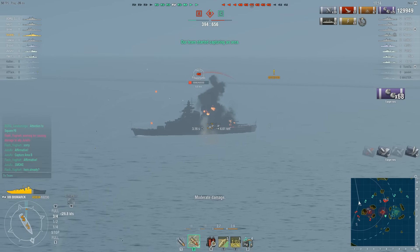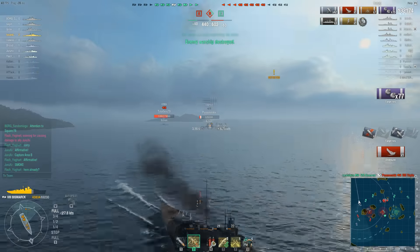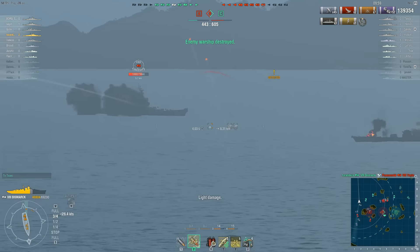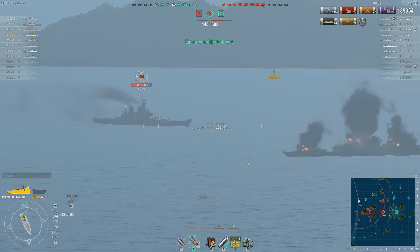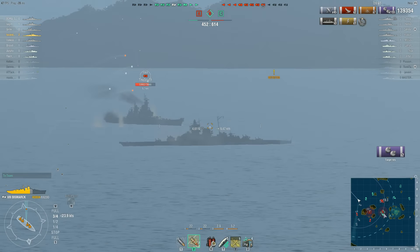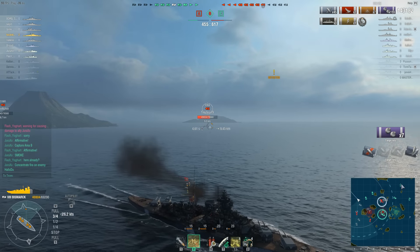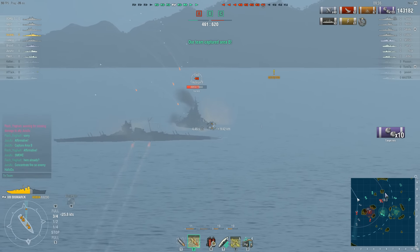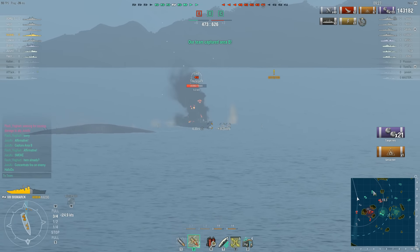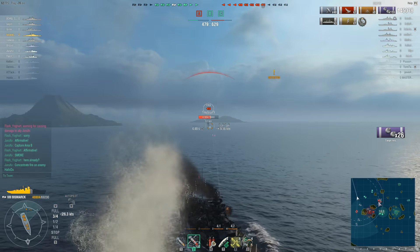Now there is an Iowa who has joined the party, which could get a little uncomfortable. That Iowa is still rather healthy and is a tier 9 battleship. The friendly destroyers have finally arrived and have almost kept this point, which is pretty nice. Most of the friendly ships seem a bit out of position. Let's hope — if those ships converge at this point they should be able to deal with those enemies.